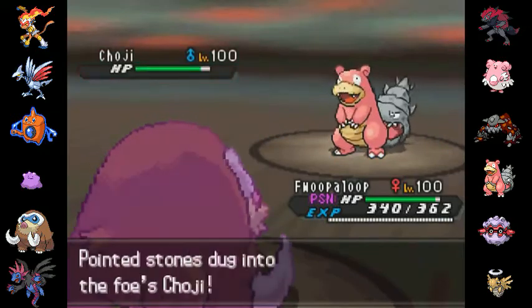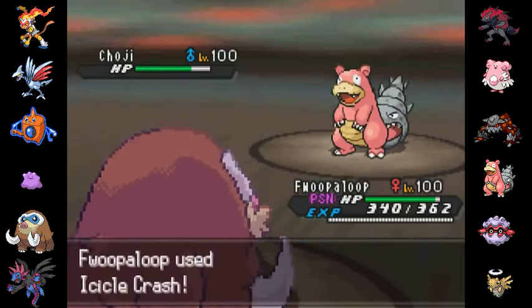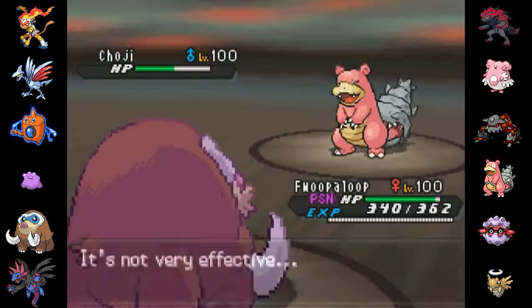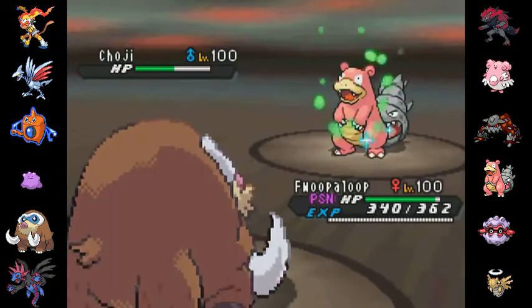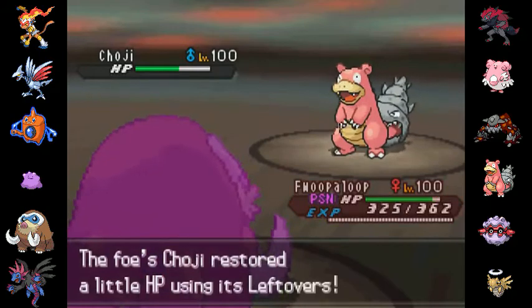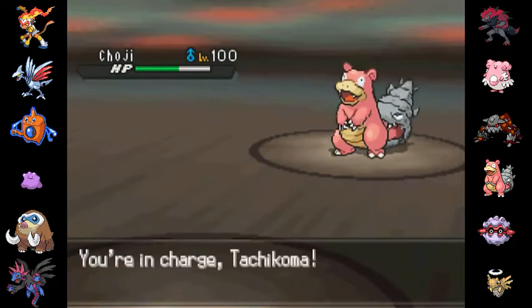I think I go for the Icicle Crash, predicting the switch-out, just into anyone. I didn't want to go for the Superpower — it doesn't do too much to Slowbro, because Slowbro is a pretty darn good physical wall. But that's really okay — I still have my Rotom, and it's going to be pretty good against him.